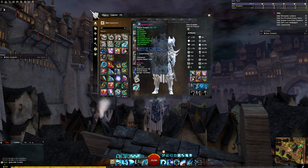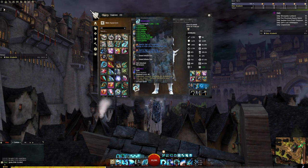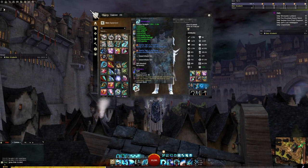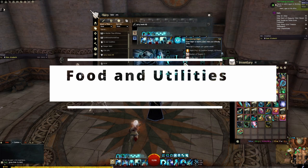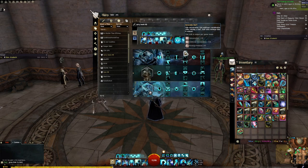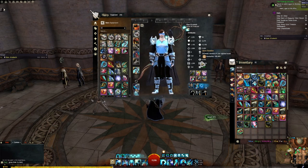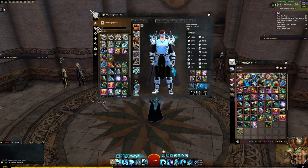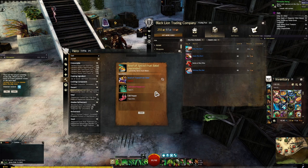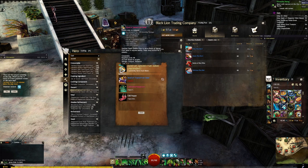The staff is very important for helping stack boons like might and providing swiftness and blast healing. Your boon duration with celestial is around 60%, so you may struggle to keep up some boons like might, and you'll likely end up tanking due to toughness around 1675. If you do struggle, try to pair with a might source like a heal mechanist. Food and utilities are tough to lock down depending on traits — whether you take Honorable Staff or Empowering Spirit will affect your concentration and boon duration.